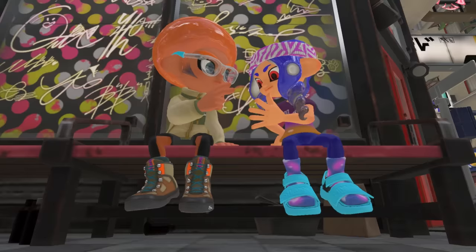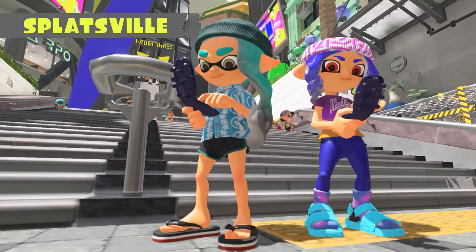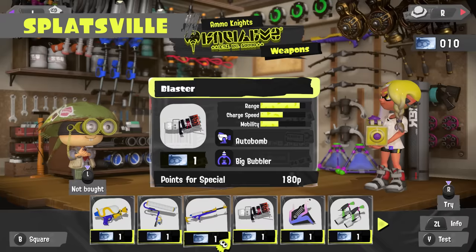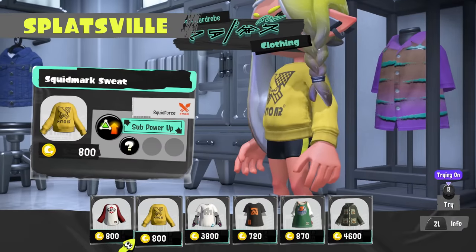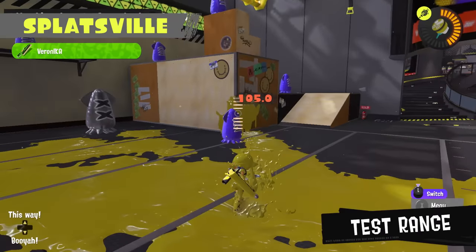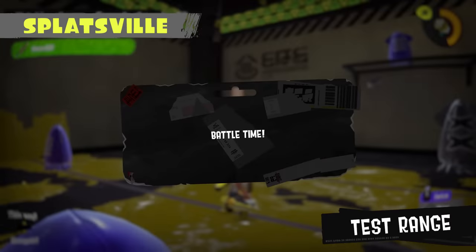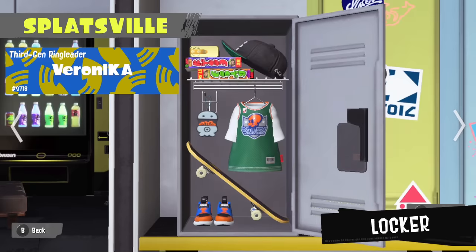This is Splatsville — only the trendiest Inklings and Octolings hang around here, and that includes you! Grab fresh weapons here, and even fresher stat-boosting gear like clothing and shoes. You'll find the lobby in the center of Splatsville. Test out weapons while waiting for your next battle, and customize your locker with your favorite items.